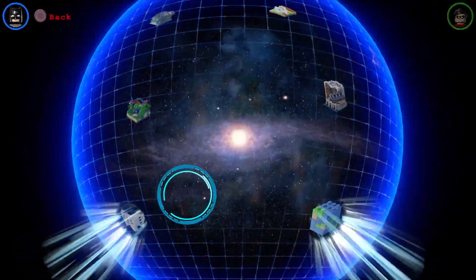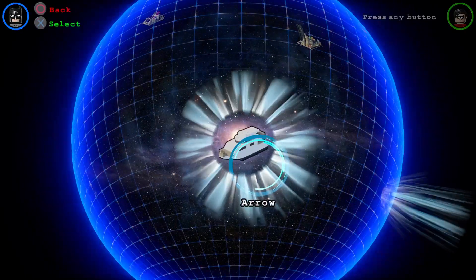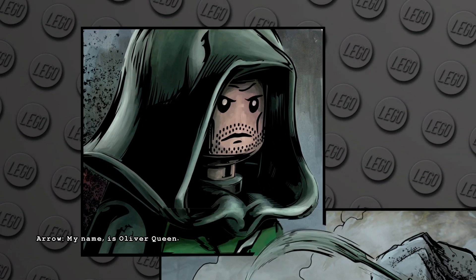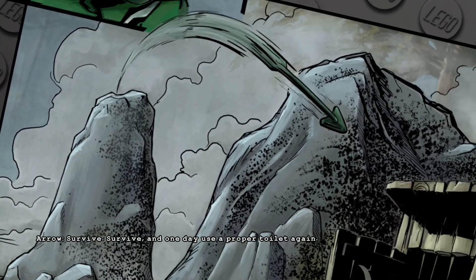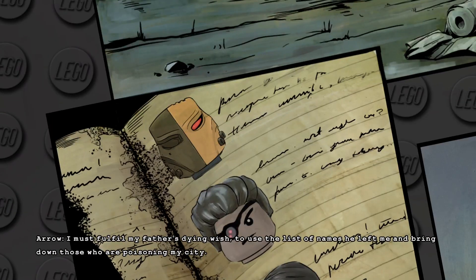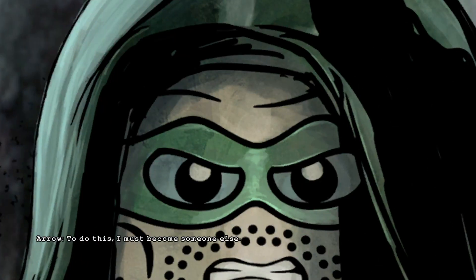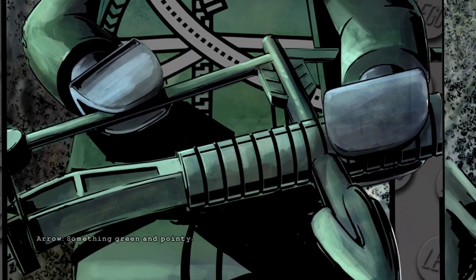Welcome back to another episode of Lego Batman 3: Beyond Gotham. In today's episode we're going to be doing the Arrow DLC level. My name is Oliver Queen. I've been stranded on an island with only one goal: survive. And one day use a proper toilet. I must fulfill my father's dying wish to use the list of names he left me and bring down those who are poisoning my city. To do this I must become someone else — something green and pointy and arrowy.